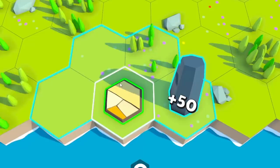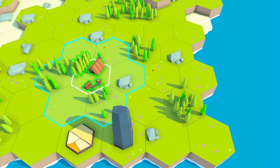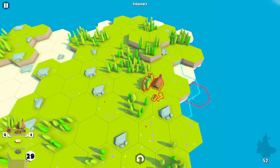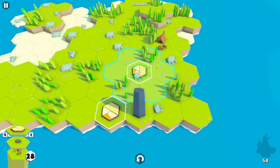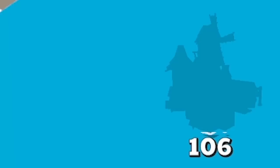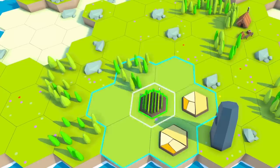Let's place that first field down there — two points for the field, 50 for the totem. This next piece is the lumberjack, and you'd think it goes near trees, but no. Because this is called Match Island, the idea is that you match similar pieces. Our score is in the bottom right, and if you fill up the windmill thing, you get to go to a new island — that's what you're aiming for, as well as high scores.